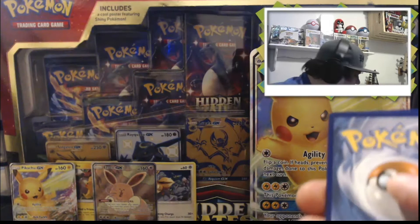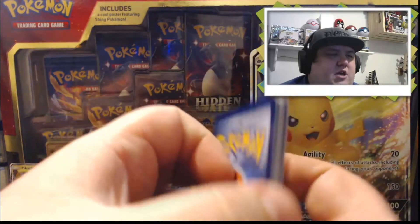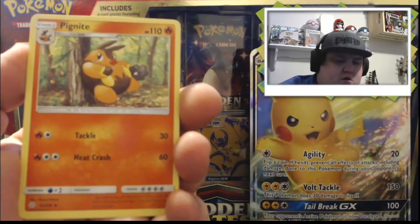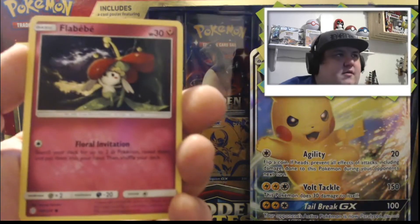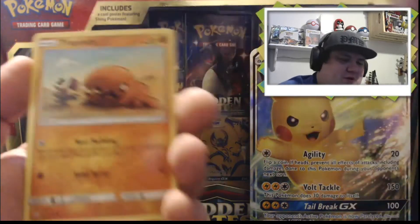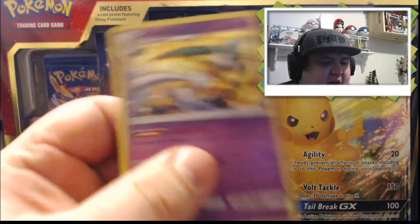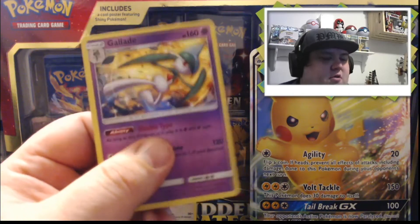Alright, here's that last pack. One, two, three, and four. Our energy — I'm gonna say Lightning — oh, we got a Steel-type. We got Roller Skater, Clefairy, Pignite, Eevee, Flabebe, Sneasel, Natu, Trevenent, Mimikyu — I don't have this Mimikyu yet, I have the other one. And our Rare is a Holo Gallade! I think I have this one already, but it's nice to get some spares that I can trade for other cards.